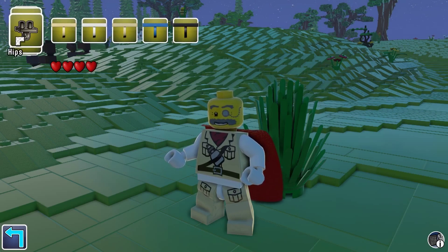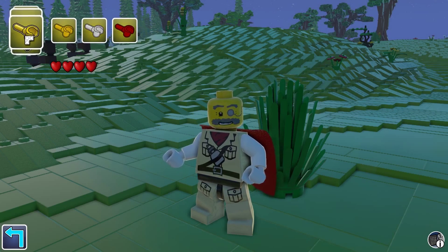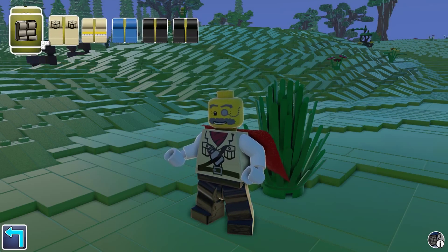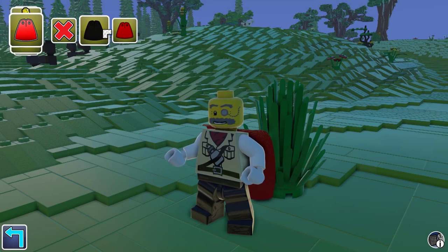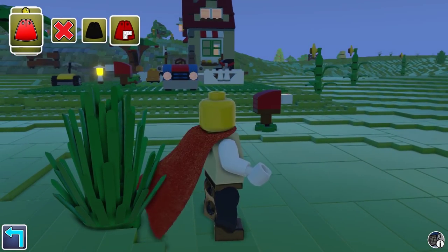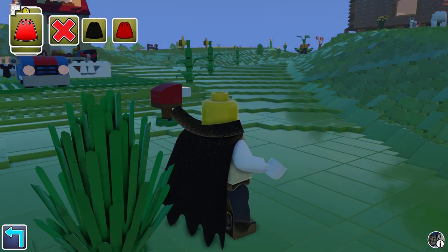There are different coloured hips, including black ones, and legs. You can also have a cape, like the one I've got here. If a certain NPC has a cape, you can use that cape and keep it on your character.